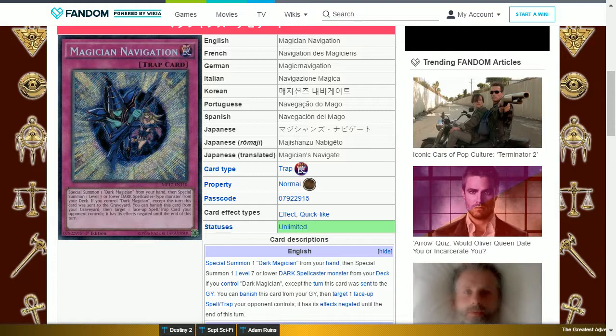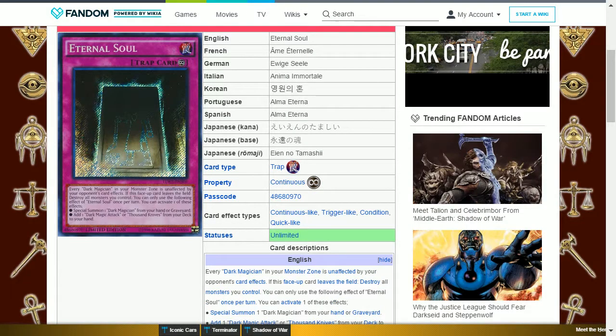The next card is Magician's Navigation. This is a normal trap card that says: special summon one Dark Magician from your hand, then special summon one level 7 or lower dark spellcaster monster from your deck if you control a Dark Magician. Except the turn this card was sent to the graveyard, you can banish this card from your graveyard, then target one face-up spell or trap card your opponent controls — it has its effects negated until the end of this turn. This enables you to special summon two Dark Magicians and can negate a back row card when necessary.